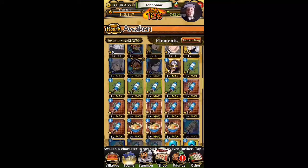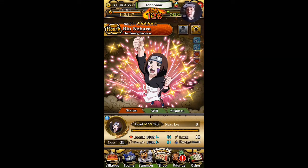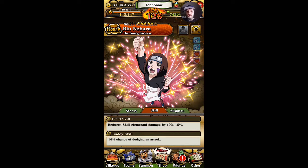First things first, we're going to check her out to see exactly what she does and see her strength at five stars, then compare it to her six star version. So here's five star Ren Nohara. She's kind of weak strength-wise but definitely high health-wise — you can see 1648 health and 1068 strength.